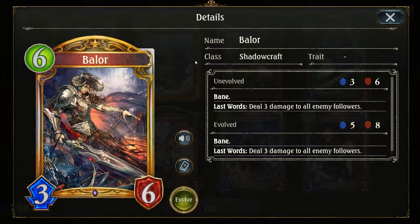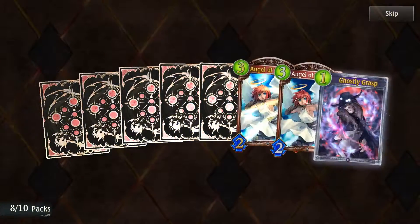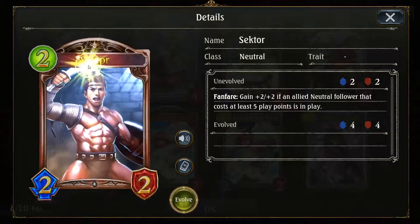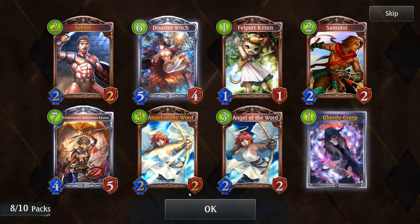Balor: deal three damage to all enemy followers — another board clear, really adding a lot of those. And finally, I've been getting Sector this entire pack opening, and now I get a golden Sector. Perfect — just what I wanted.